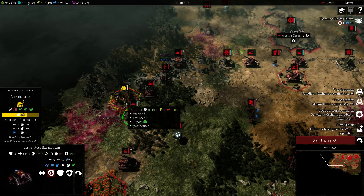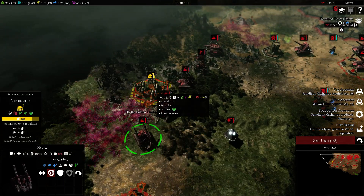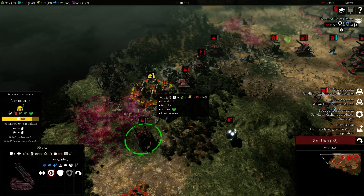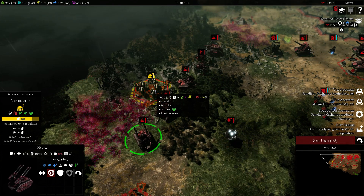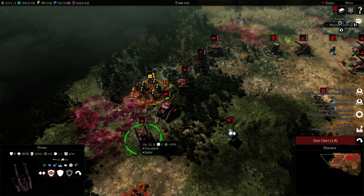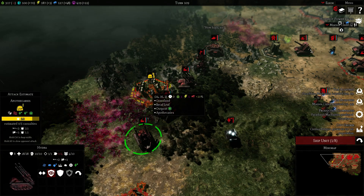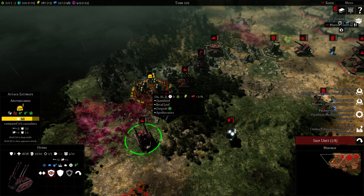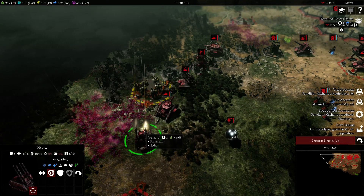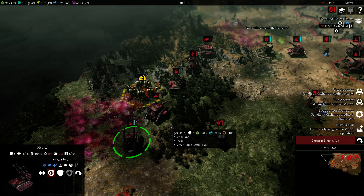Let's get this Hydra closer — Hydra has heavy bolters. If you check the attack estimate, when it says below estimated 0 out of 5 casualties, you can see the Hydra's autocannons will do 2.1 damage. This thing has less accuracy against ground units, but it still can attack ground units. You can see the heavy bolter will do 1.1 damage — all three weapons will fire here. Two range works from this tile. You can actually see the heavy bolter firing — if you were firing at 3 range, you would not see the heavy bolter firing. I like details like that.